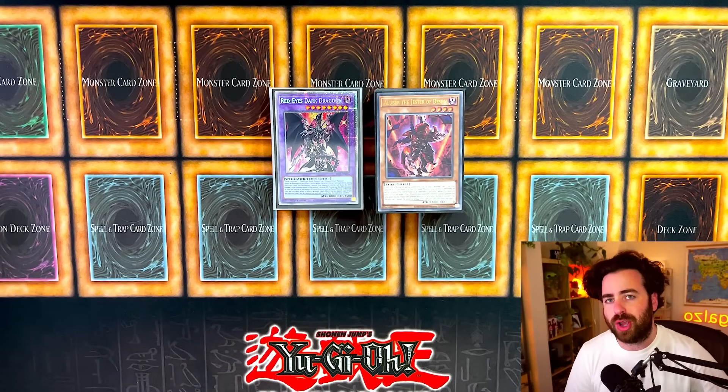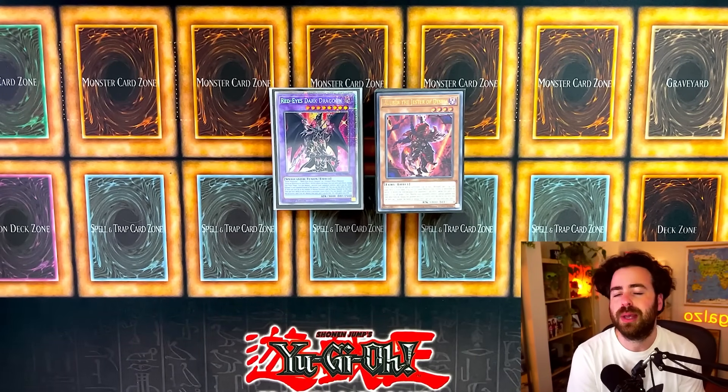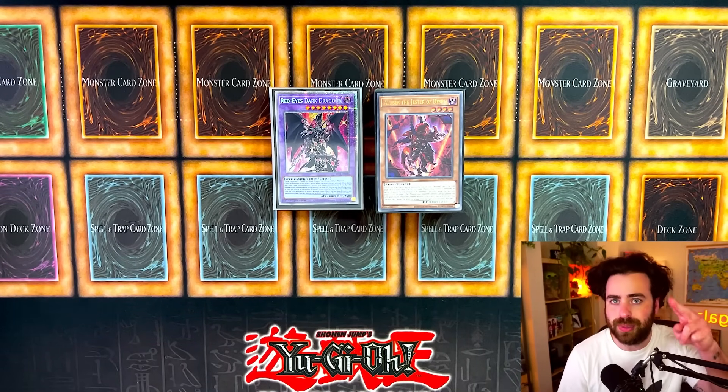Those have been some lines you can go for in the current Despia build using cards like Fusion Deployment, with a lot of one and two-card combos combined with the Bystials, learning to maximize the deck's potential. If you want a part two, let me know in the comments below what should be covered. Leave a thumbs up if you enjoyed it, subscribe if you like this content, and I'll see you in the next one.